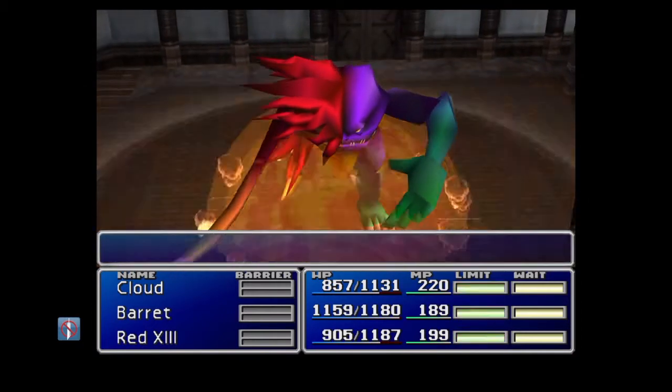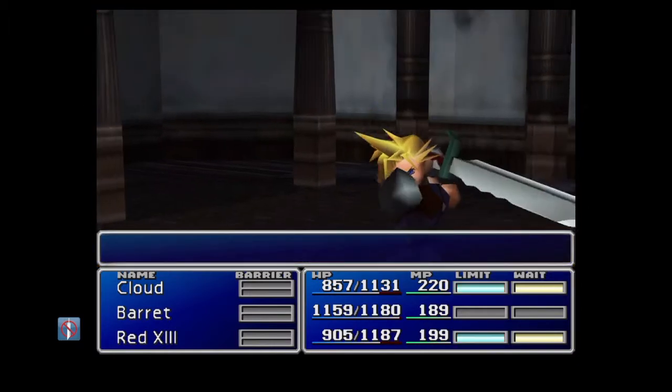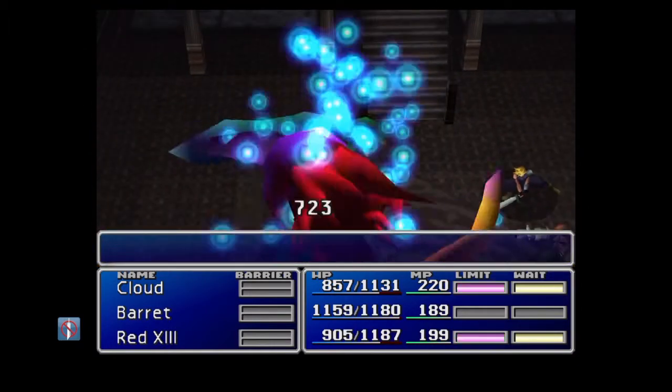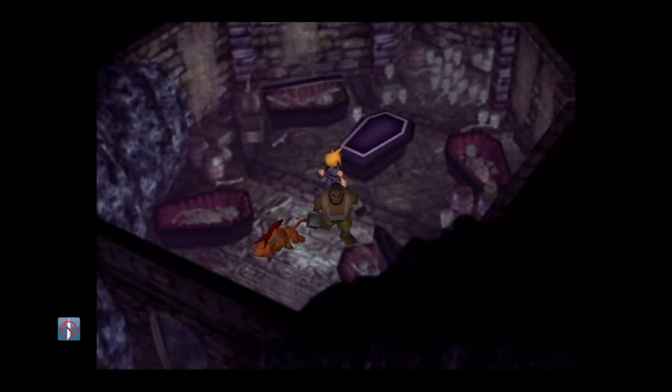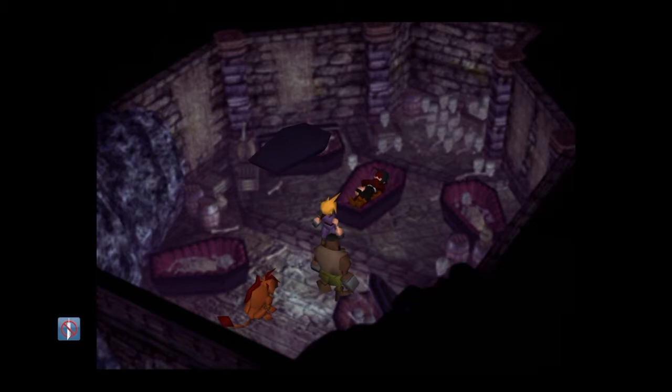Once you beat him, you get a key and some materia from the vault. After getting the key and the materia, you go down and unlock the door right by where Sephiroth went into the library.